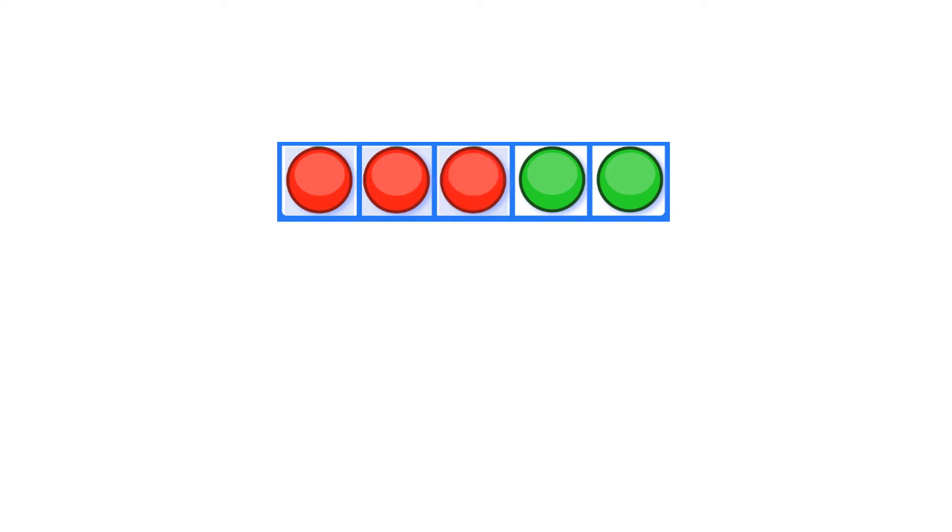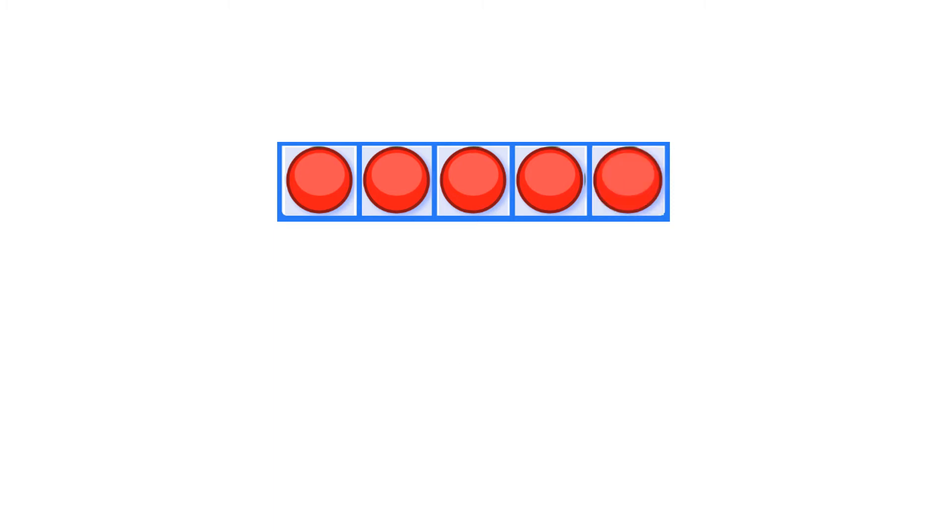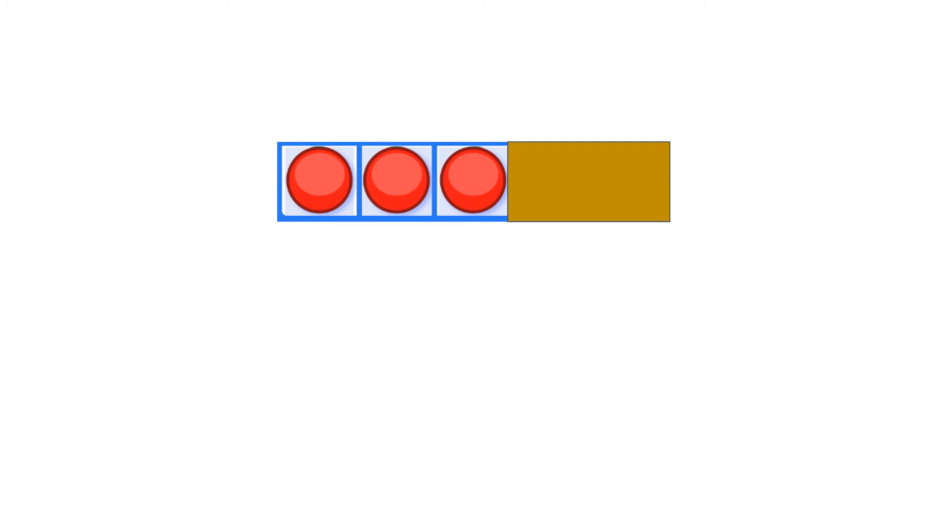We know that there's five here. Three and two makes five. We have four red and one green, and that also makes five. We have five red and zero green — that also makes five.